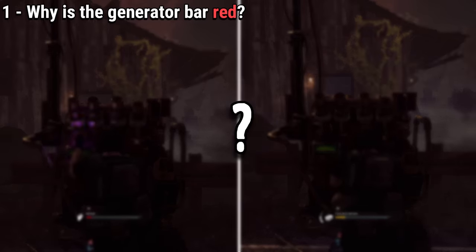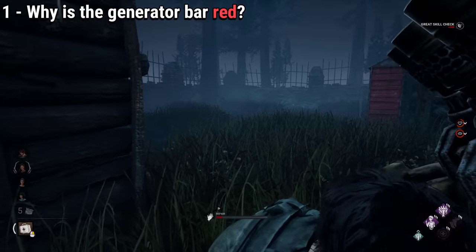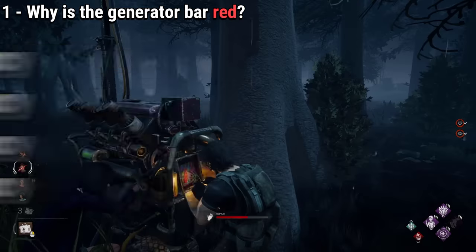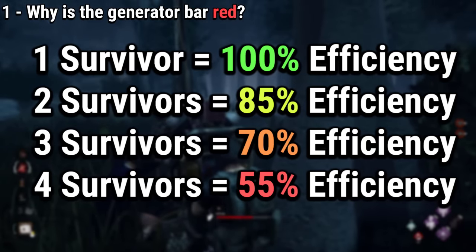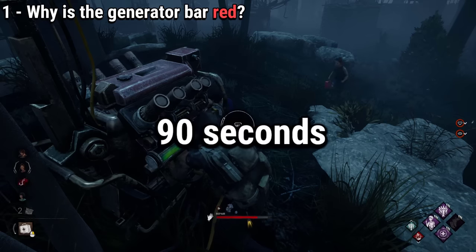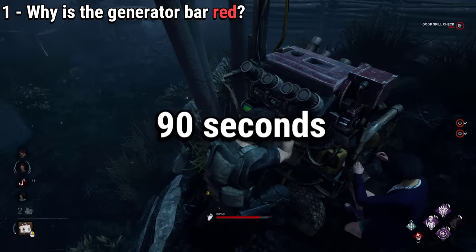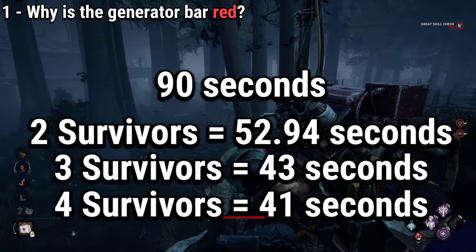So why does it turn red? This is because while you are cooperating with a teammate, your efficiency decreases. This means that each of you are repairing the generator a bit slower than if you were to repair a different generator each. A gen takes 90 seconds to repair alone, but with a teammate it takes 52 seconds instead of the 45 you would assume.